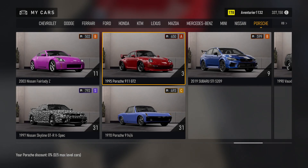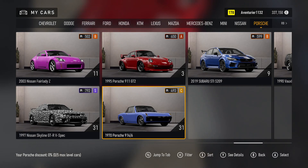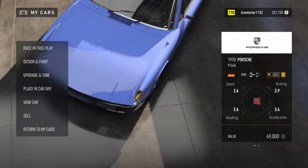My Cars. Aventurier 11. 1970 Porsche 911. Changing Car. Loading. Design, Upgrade, Placing, View Car. 5 of 7.